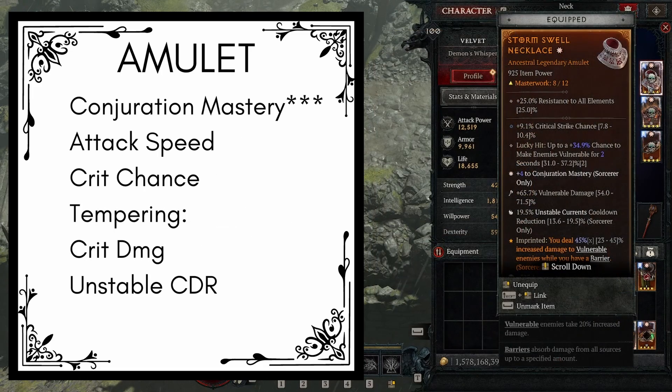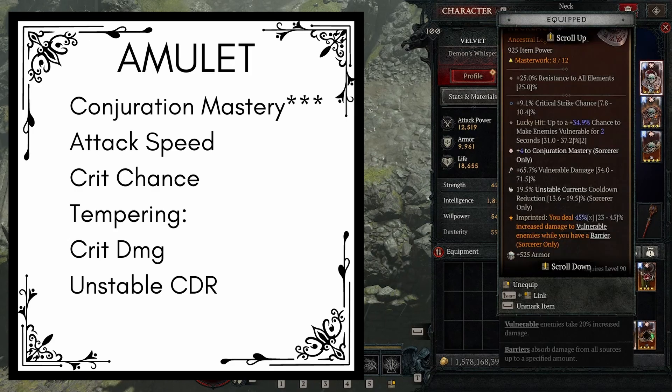Next up we have the amulet. We're going to be looking for a normal amulet with conjuration mastery, attack speed, and critical strike chance, and we're going to temper that with crit damage and unstable currents cooldown reduction. For the masterworking, try and masterwork the conjuration mastery. For the aspect, we're going to be using storm swirl, so we deal 23 to 45% increased damage to vulnerable enemies while we have a barrier.